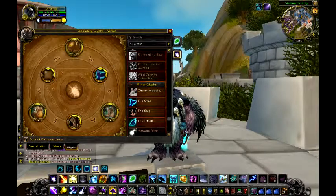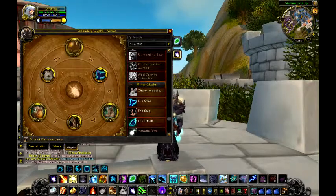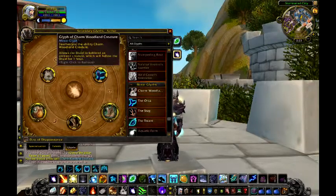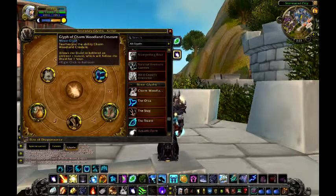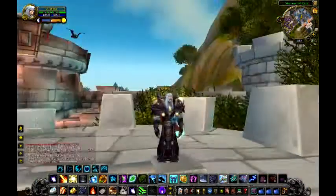We'll do Charm of the Woodland. It allows the druid to befriend an ambient creature which will follow them for an hour. I'm about to go get a squirrel.